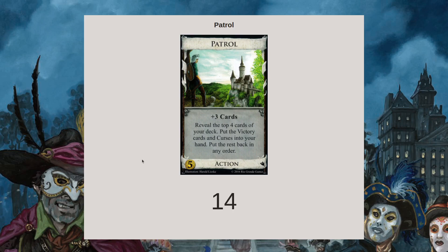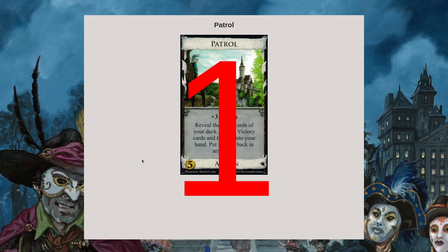So when you play a Patrol and you see these four cards, you can often set them up such that the village that you play after Patrol will draw another village, draw another Patrol, so you can keep drawing that way. That's where Patrol is kind of trying to do more than just a Smithy.